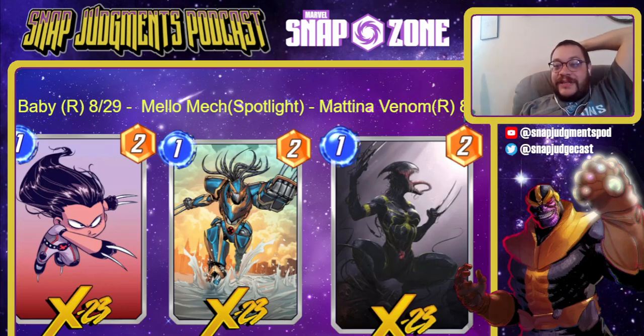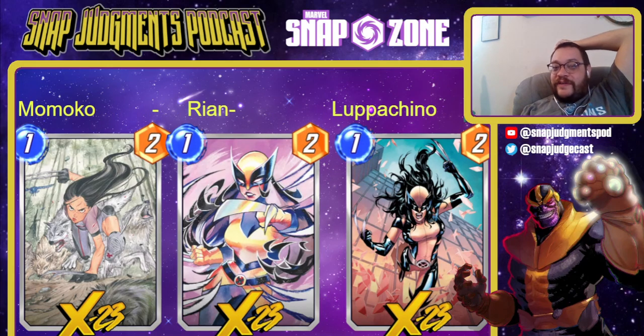Next up we have Matina's Venom variant, which is only a Rare — I think that's actually really cool, I was worried it was going to be a Super Rare. It's got a very cool Wolverine color scheme over the Venom design, it looks almost more like an alien than Venom. For 700 gold I think this is almost certainly worth it. I don't love Venom variants personally so I probably won't get it, but I still think it's really cool.